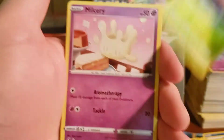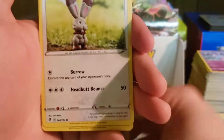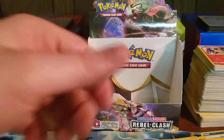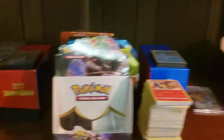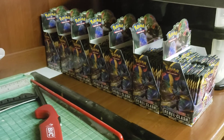Full Heal, Sonia, Masquerain, Milcery, Growlithe, Impidimp, Bunnelby, Phantump, Houndour, and Arcanine. Alright, so that wraps up another booster box. But as I said before, we have quite a few more to go, so stick around.